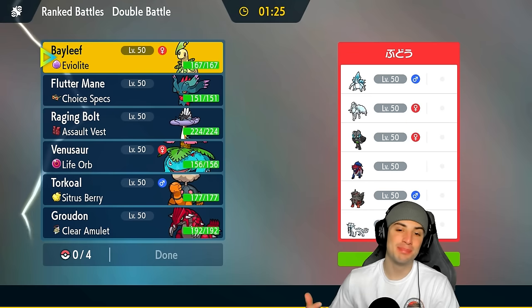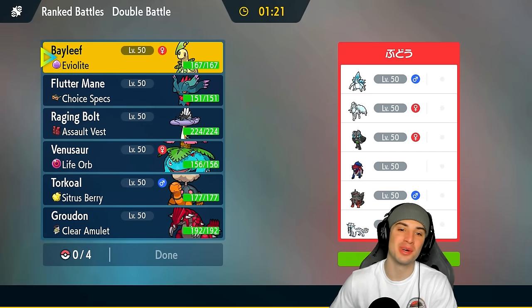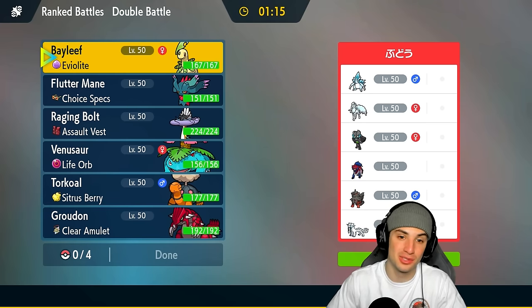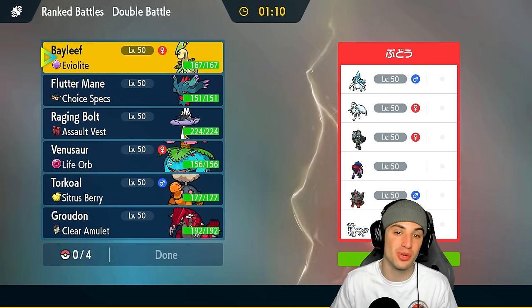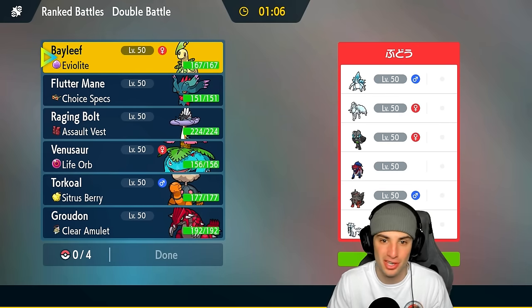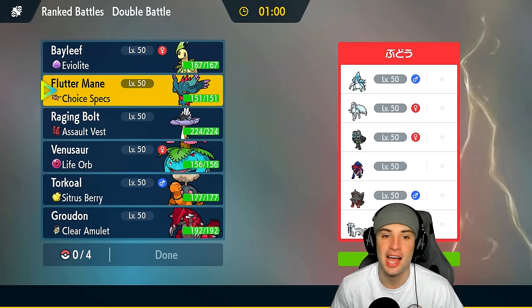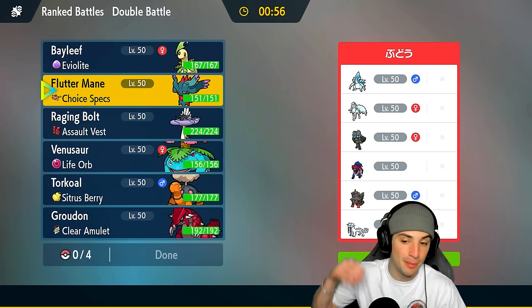Can you guys believe it — Bayleef picking up a W in match number one! My plan in today's video was to at least hopefully pick up one win using Bayleef to its fullest potential, and we overachieved that. Bayleef was out there for pretty much the whole time, used all of its moves: Leech Seed, Body Slam for paralyzes, Helping Hand for Fluttermane, and Protect to get more Leech Seed turns. Bayleef was amazing — it didn't even die!